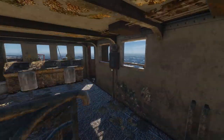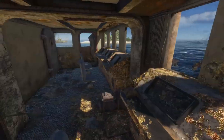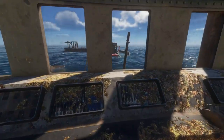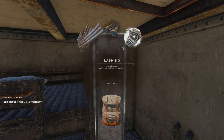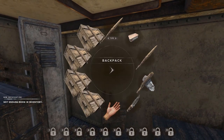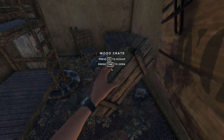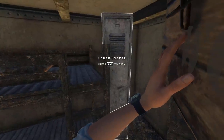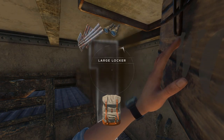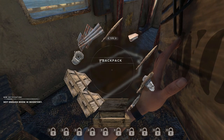We haven't been upstairs yet so let's go up here. This is the bridge where you can steer the ship, though I don't think it's going anywhere. We'll open this door — nothing on the ground. We got a lashing in here, great — that'll help towards our raft building. Take the scrap as well.